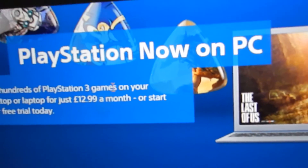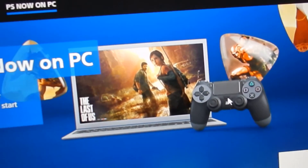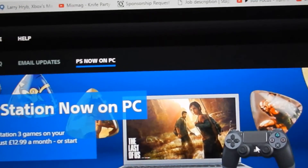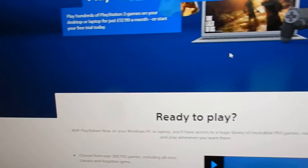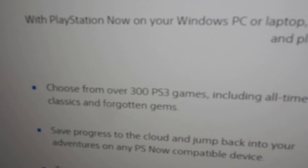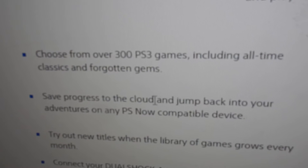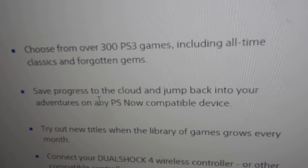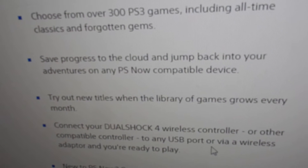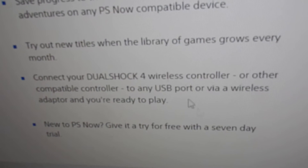They are actually putting out a Bluetooth stick for the controller. At the moment you can only play with it if you have a Bluetooth stick or you have to plug your controller in by USB like how you charge it. So there you go — it says you've got over 300 games. You can save and broadcast to the cloud, jump back into adventures on any PlayStation Now cloud device, try new titles. New to PlayStation Now? Go to the free trial.